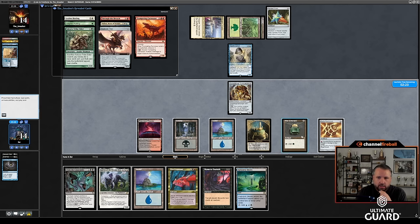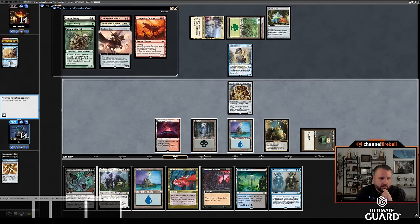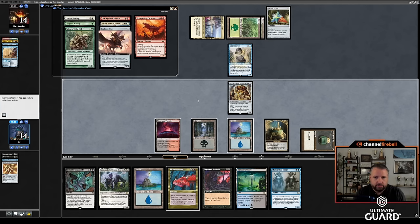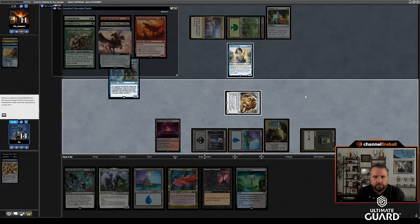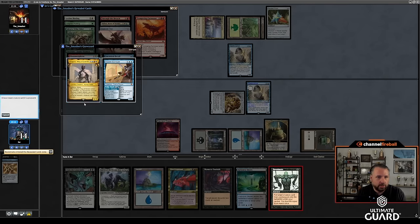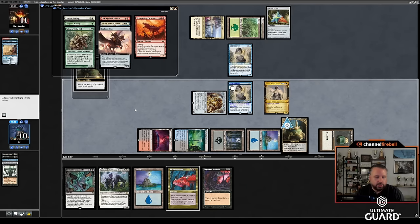Let's draw a card off Pyrite Spellbomb. Oh — Phantasmal Image can copy Spell Seeker! That's pretty nice. Let's take a look: if we do that, we could get Reanimate, and then we could put Aragorn into play. I like that — tackle Scrapheap Scrounger. Cracking Spellbomb did the trick, because now I go Phantasmal Image, copy Spell Seeker, use the ability. I could get Arcane Denial too, but I think reanimating Aragorn is going to work out pretty nicely. Reanimate Aragorn, go to 10, become the monarch again.